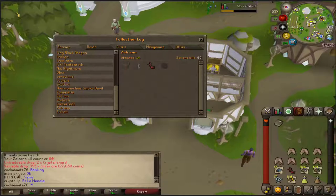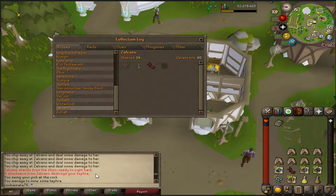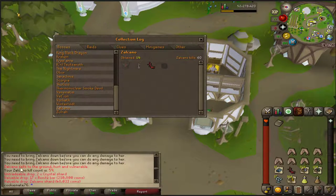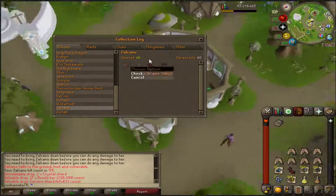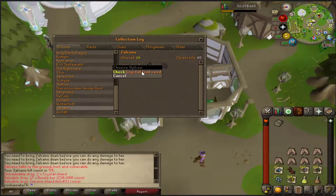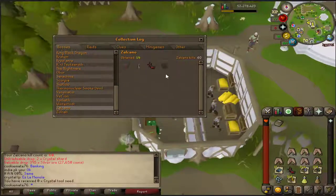So this is my very first time at Zalcano and we got the Zalcano shard at 59 KC — so we have one out of four already. It would be cool to get the Zalcano pet too. The crystal tool seed seems worth a decent amount of money as well, so hopefully I'll get one of those, and also why not try for an onyx.